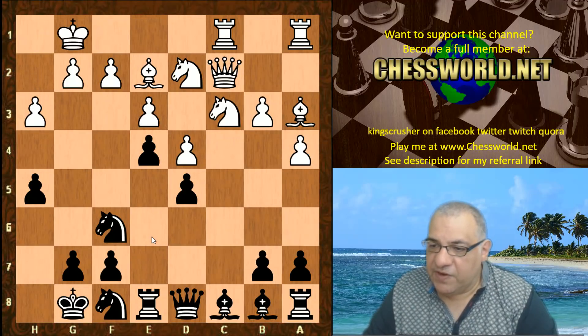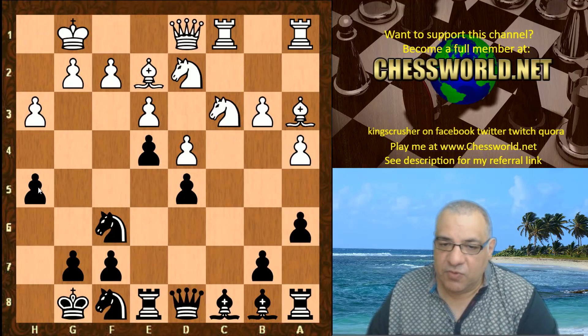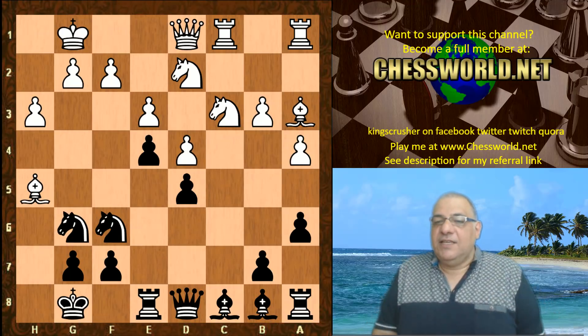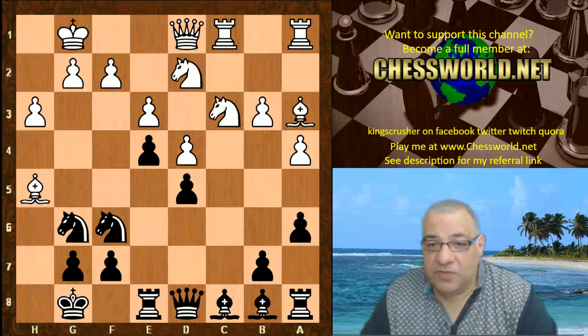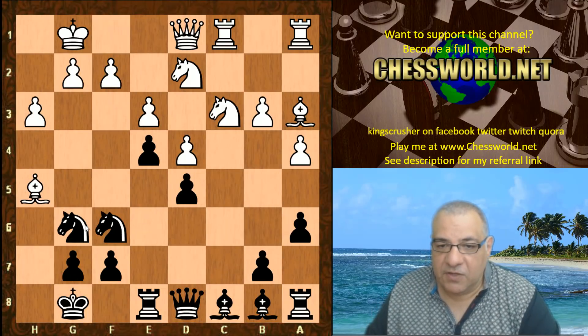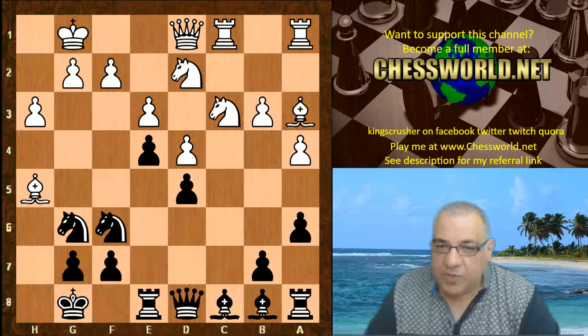We see h3, a6 stopping Nb5 anyway, now Qd1 — which looks as though something has to be done about the pawn. Leela just ignores that and plays Ng6, a pawn sacrifice, and white takes it — maybe not seeing any dangers of taking. This is a big difference between brute force chess engines and neural networks. There's a pattern here: there's an open road to the king, like a motorway, but it's very difficult to foresee concretely how damaging this really is.